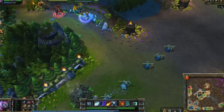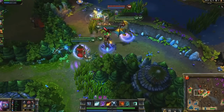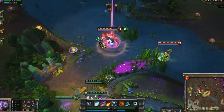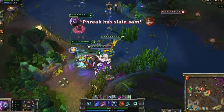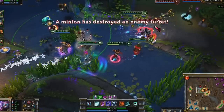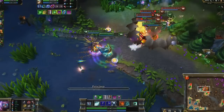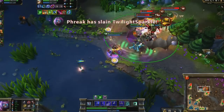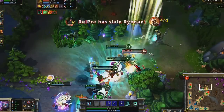Pillar of Flame has the longest cooldown out of Brand's regular abilities. Because of this, you may want to hold onto it when killing single champions near a teamfight. I take down Teemo with just Seer and Conflagration. In the next fight, I hold onto Pillar of Flame and Pyroclasm until our enemies group up. Immediately I follow up on the survivors, taking down Cassiopeia with Seer.